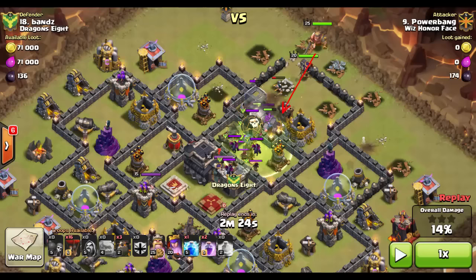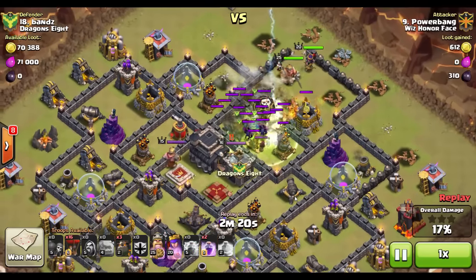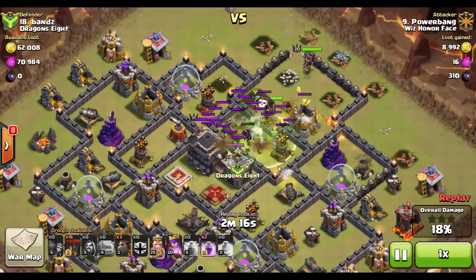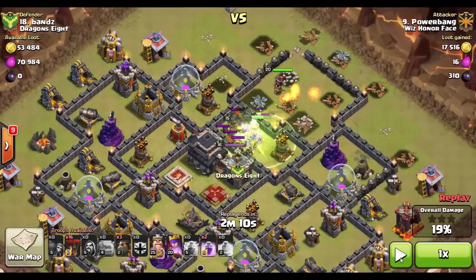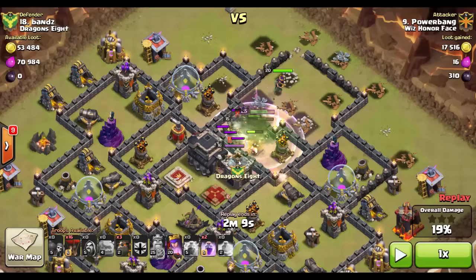Notice the clan castle troops are heading out and targeting my golems. The wizards and archer queen step up to help take them out — let them group up and then drop your lightning spell. Watch my lightning spell video on that. The lightning takes out everything but one minion and a few wizards. Now the queen is in there behind the wall being sneaky, and the king has jumped over. Notice how much damage my king is taking — he's at about two-thirds health and has just used his ability. Had I sent him in early and he'd taken damage from the clan castle, I would probably have failed this raid.